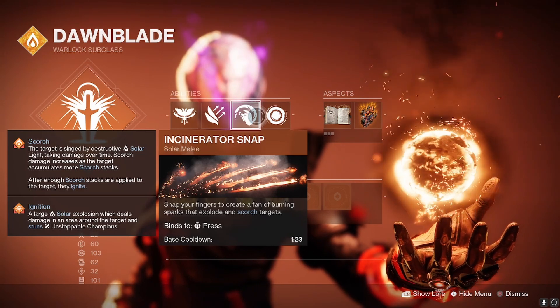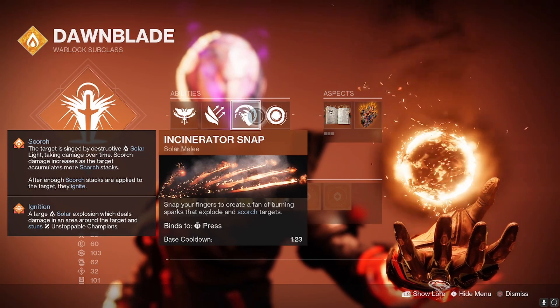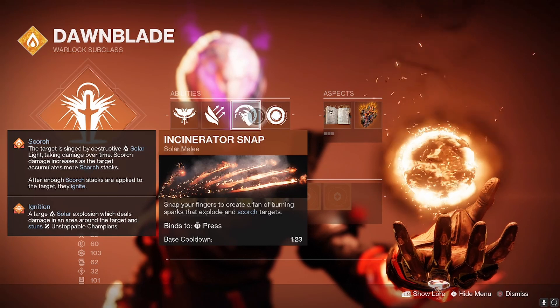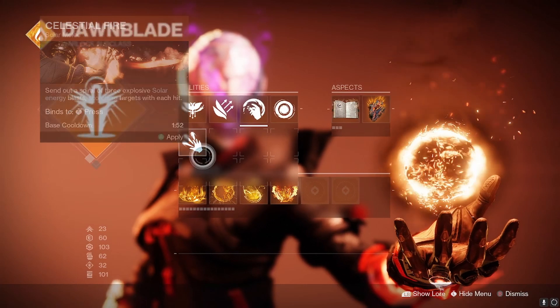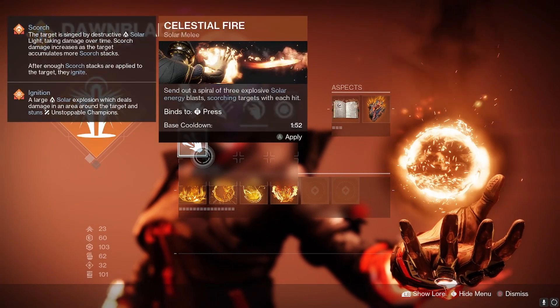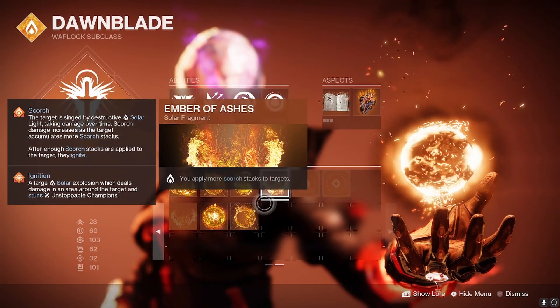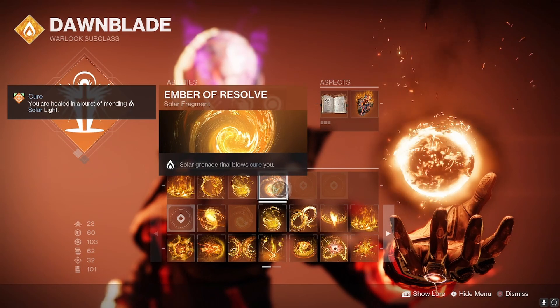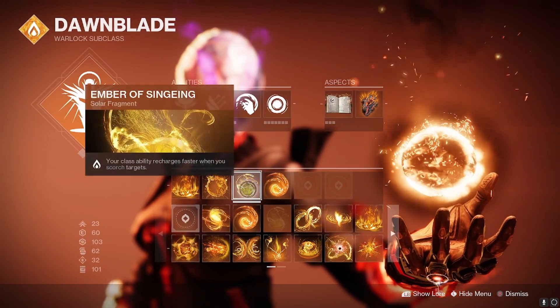Incinerator Snap is stronger for killing one single target — even a Major at half health, since that ignition does a lot of damage. Kill them with that, and you get Sunbracers online. So it's going to be more consistent to run Incinerator Snap in close proximity. However, Celestial Fire has the benefit of range, so it's up to you. And the benefit of running Celestial Fire is that you can also run Ember of Resolve so that your grenade final blows cure you, since those other three fragments are too important to drop.